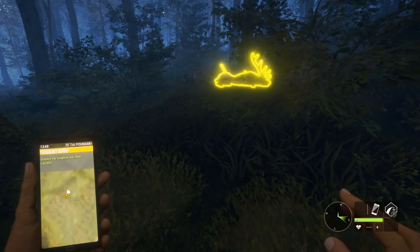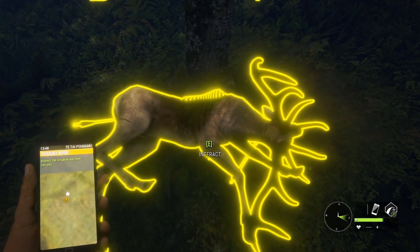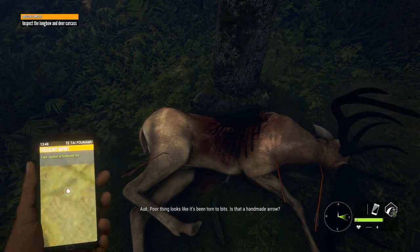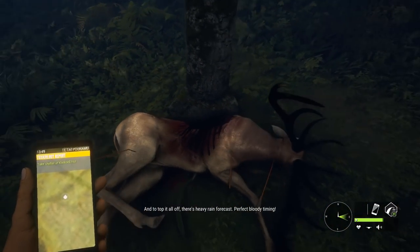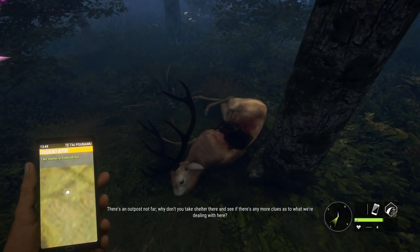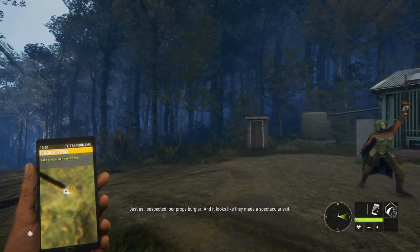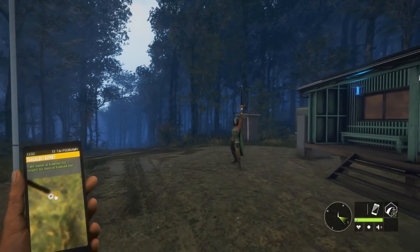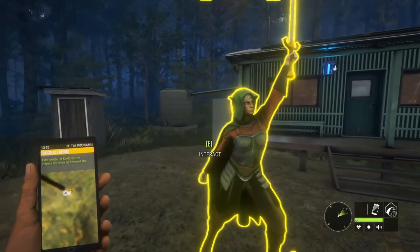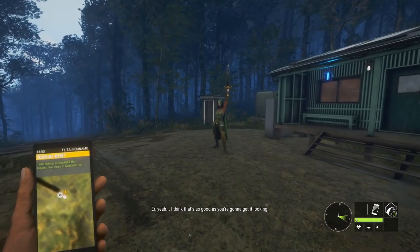Somebody's been in here poaching — and they're a bad shot too. The deer got hit in the neck, shoulder, right leg, and back leg. Take shelter at the hut. Good thing I have that outpost already so I can just fast travel. What the hell — what are you doing here? Must be one of the props from their movie they're leaving around. These missions are confusing.